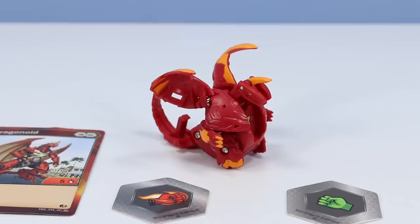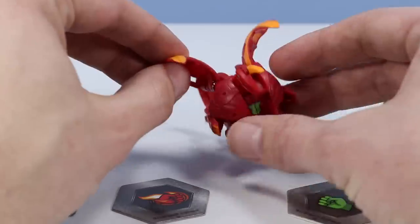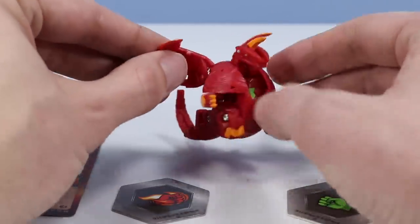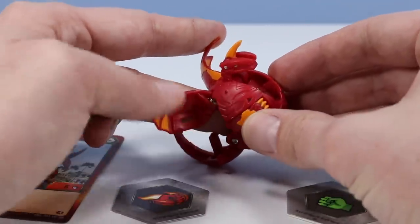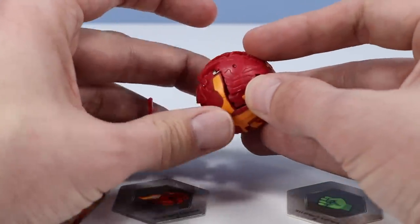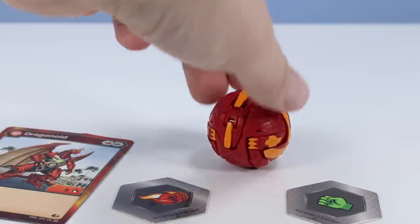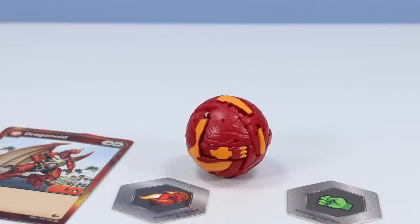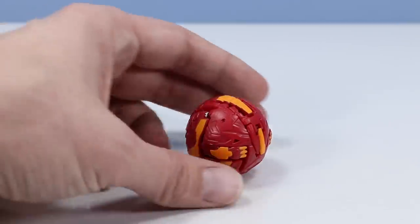Looks like a tough dude — Dragonoid red and orange, pretty menacing. To sphere up, we're going to fold those arms, head, wings, and tail inside. Fairly light in construction. Maybe start with the arms — looks like we're going to rotate those legs in, then get those arms. Got to have all your fingers ready. Head in — we've done it! We've snapped him into a sphere. Spins around pretty balanced. Obviously there's some rolling in the game — you have to roll your Bakugan onto a Baku core.